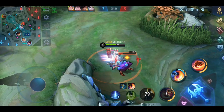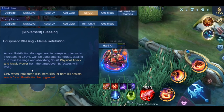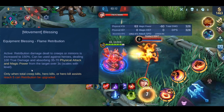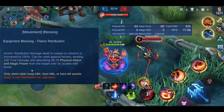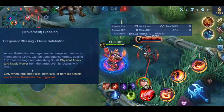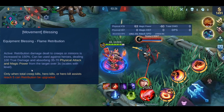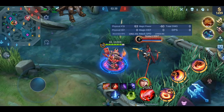Let's start with Flame Retribution. When used against a hero, you deal 100 true damage and absorb 35–70 physical attack and magic power from the target for 3 seconds. The amount scales with hero level. Although I've maybe found a bug here — as you can see I'm at max level both on my retribution and hero level, and I only absorb 60 physical attack and magic power. Am I missing something obvious or is this a bug?